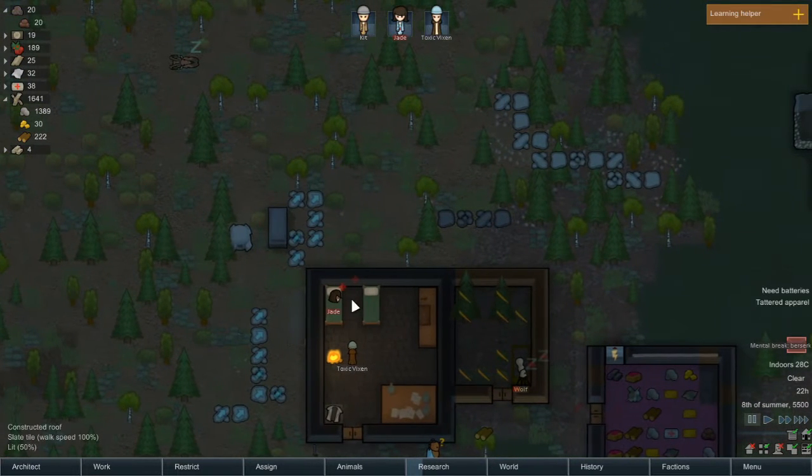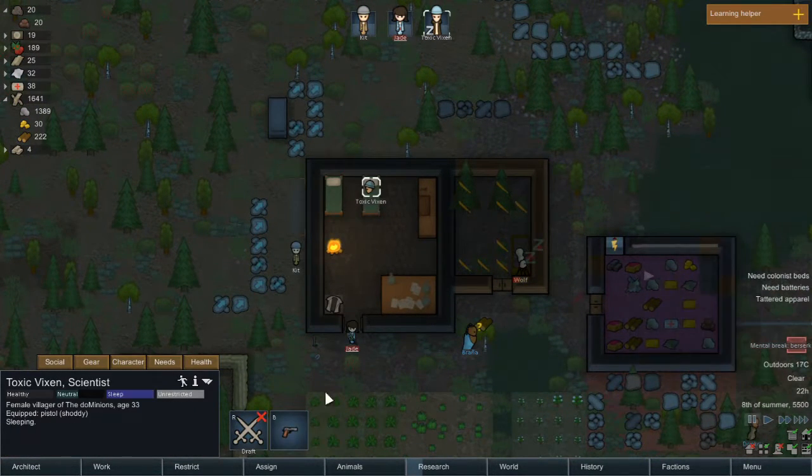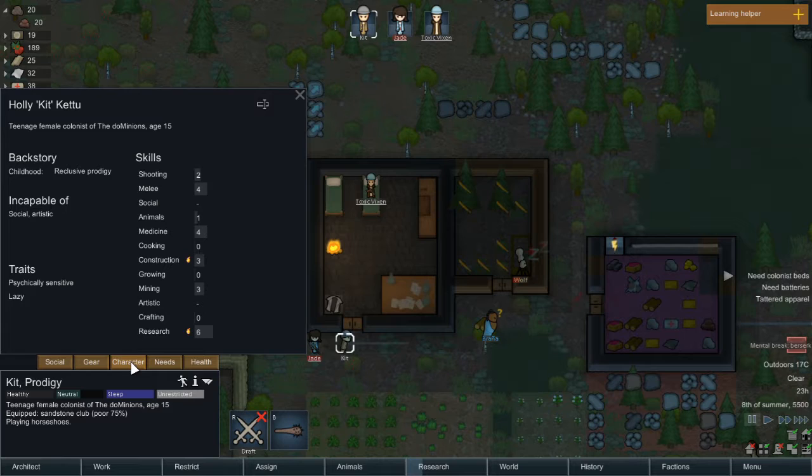I cannot let a child remain in danger and all that kind of thing. Now, Kit — let's have a look. We have two colonists to name so hopefully we'll be able to get Wolf, and if not Kit will be renamed once she tells us her real name.